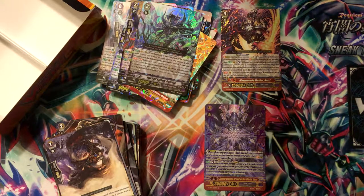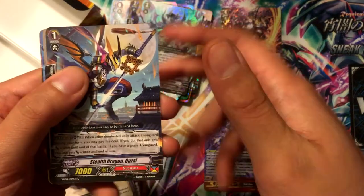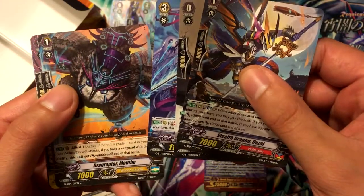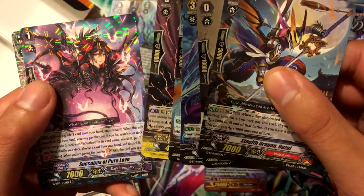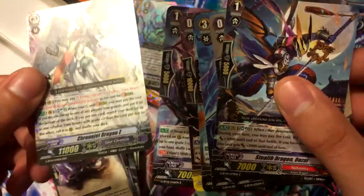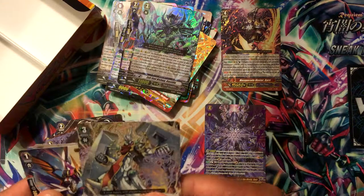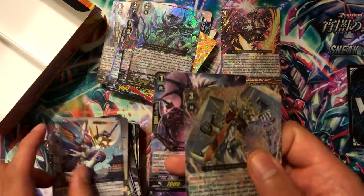Stealth Dragon Uzzi, Shadow Elemental Bekoon, Spirit Calling Stealth Master Suzu, Drag Raptor Mouth, Werefred Informant, Succubus of Pure Love, and we got Chrono Jet Dragon Z. Freaking awesome! I pretty much got the card that defines the series in the last pack - what a great way to end it.